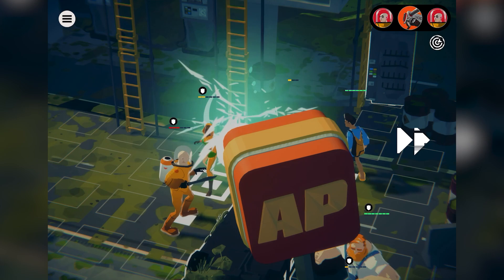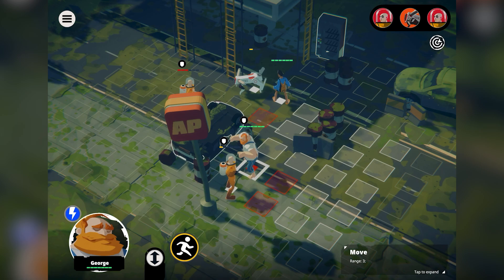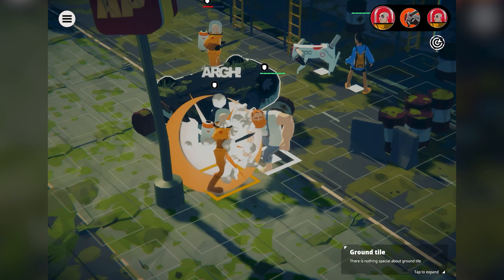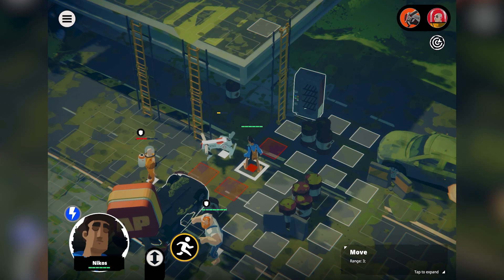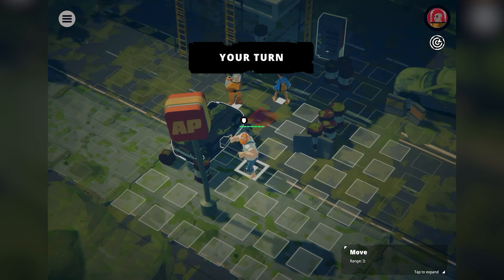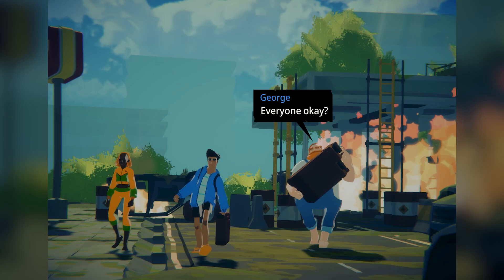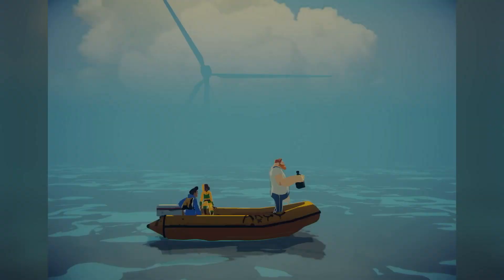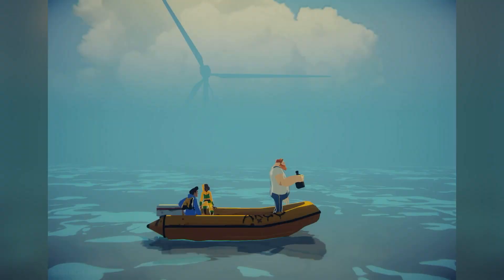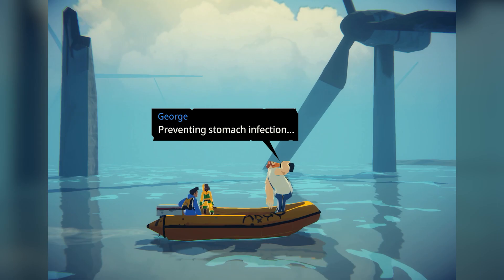It's not permadeath, which is good — we can still get through. George dispatches one guy with a whack, Nikos paddles the dog with the oar — dog's down. Only one guy left with three health, and George brings him down behind the AP sign. We've dispatched the final goon — victory! We've got our gasoline. Cool folks walking away from an explosion in the background. Back onto the open water, my friends.